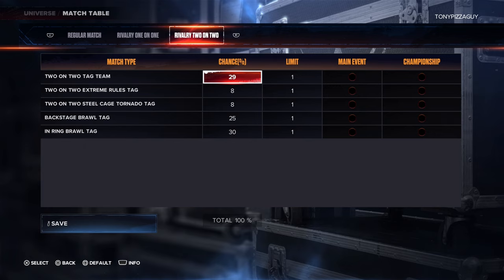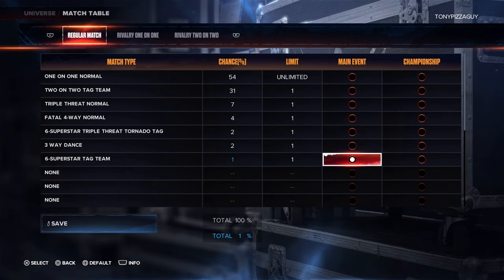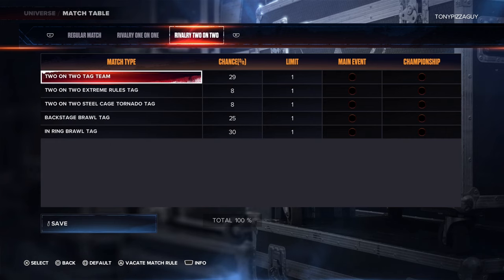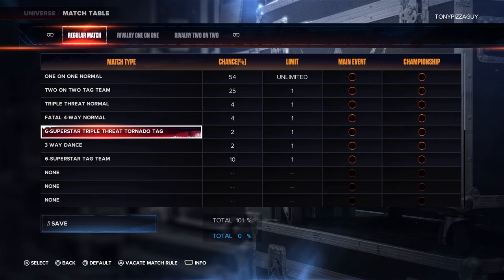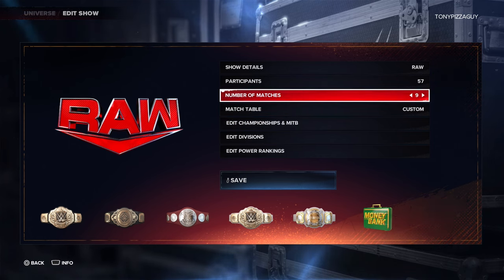You get some in-ring brawls and some normal matches — this is specifically for rivalries, so it makes sense. For just normal show matches, you can have one tag match on the show. We'll save that. Our match table is looking pretty good. Six or seven matches on the card would be good.